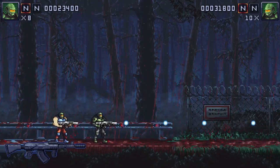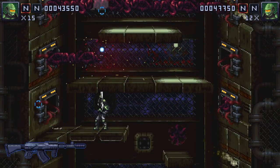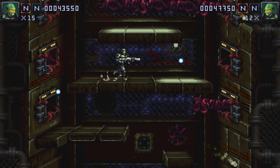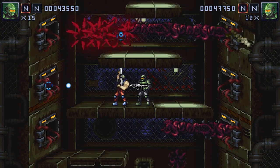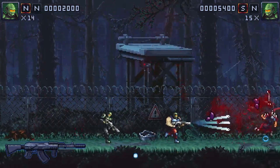With over 30 unlockable skins, you can really let your freak flag fly. Want to be a shark-headed robot with dinosaur feet? Go for it. How about a half-human, half-dog cowboy with demon wings? The game's got you covered. It's a little touch that adds a layer of personalization and humor to the bloodshed.